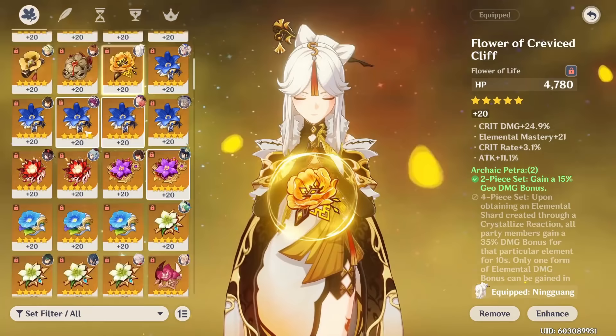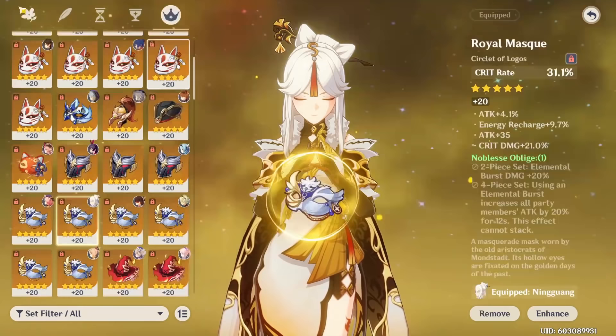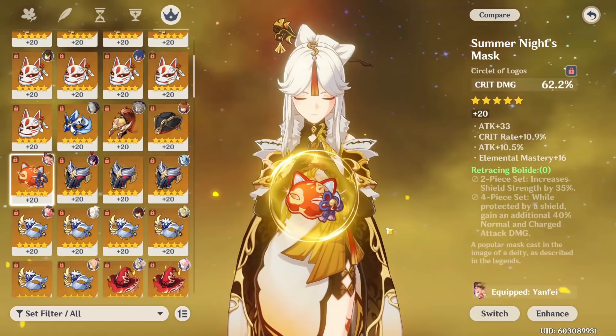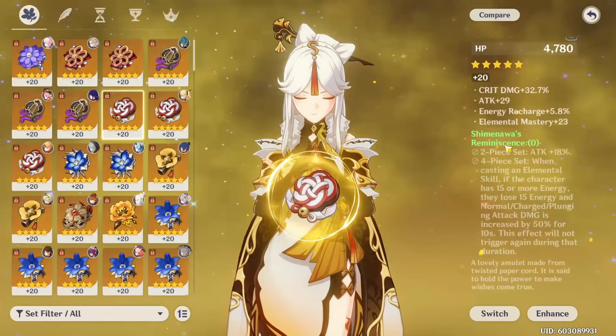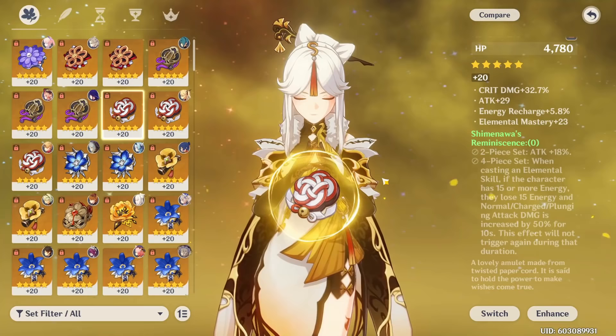The two-piece that's best for you depends on both your playstyle and the substats you have — whichever two-piece has better stats on it is what I'd recommend. Other sets can be very viable too. For example, the four-piece Bolide — when you're shielded it gives you 40% normal and charge attack damage, and also increases your shield strength — which is especially good when you're running Ningguang as a main DPS spending a lot of time doing normal and charge attacks and are capable of getting a shield, ideally by pairing her with Zhongli. That said, a lot of Ningguang's damage comes from her skill and burst as well, so I don't like Bolide as much, but in certain team comps and playstyles it can definitely be viable if you have better substats on this set. The four-piece Reminiscence, while viable, is not my favorite because it makes you lose 15 energy on your skill, making it only really viable as a sustained auto-attacker main DPS, and even then it's typically not the best because of that 15 energy loss.